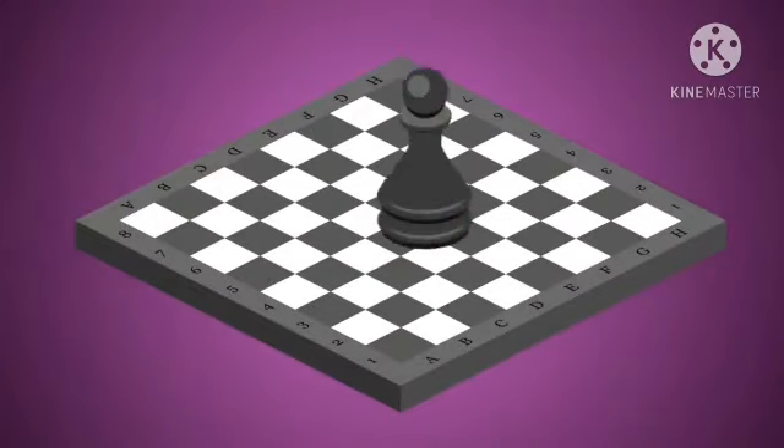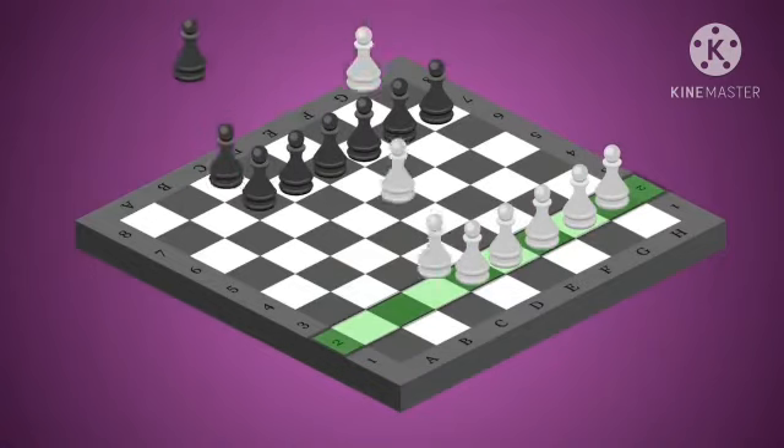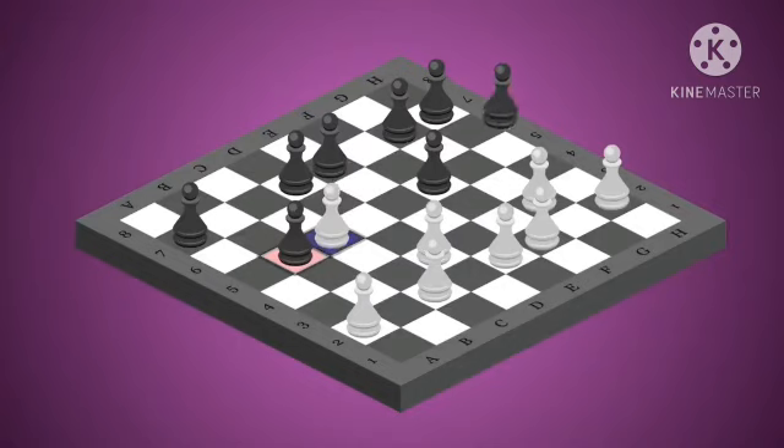Now we move to the last piece — pawns. Each side, black and white, has got eight pawns each. White pawns are placed on the second rank and black pawns are placed on the seventh rank. Different from other pieces, a pawn can only move one square at a time, except for the first move where it can move two squares if you wish. It moves forward only. But it cannot capture any piece directly in front of it — it always captures diagonally, one square forward diagonally.